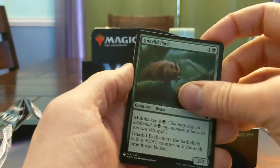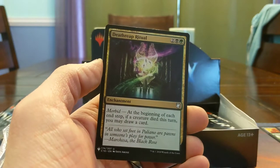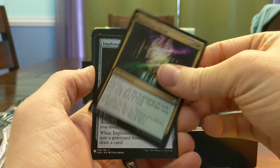Gnarled Pack — just kind of a generic multi-kicker Commander card. Death Reap Ritual — this is a real card, it's amazing. I've gone off with this plenty of times in Commander. Really cool fun.